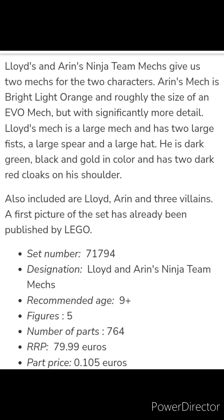Set 71794, Lloyd and Aaron's Ninja Team Mechs: we get two mechs for the two characters. Aaron's mech is bright light orange and roughly the size of an EVO mech but with significantly more detail. Lloyd's mech is large with two big fists, a large spear, and a large hat — dark green, black, and gold in color with two dark red cloaks on his shoulder. Also included are Lloyd, Aaron, and three villains. A first picture of the set has already been published by LEGO.